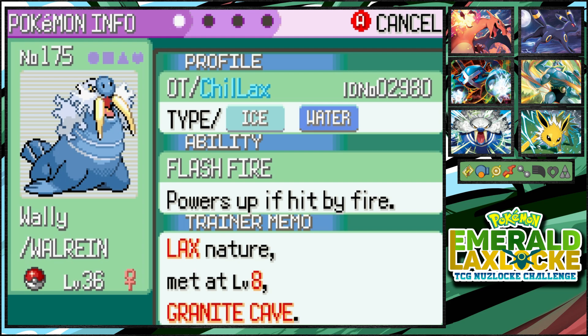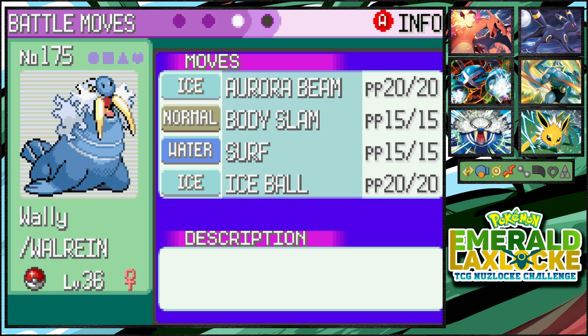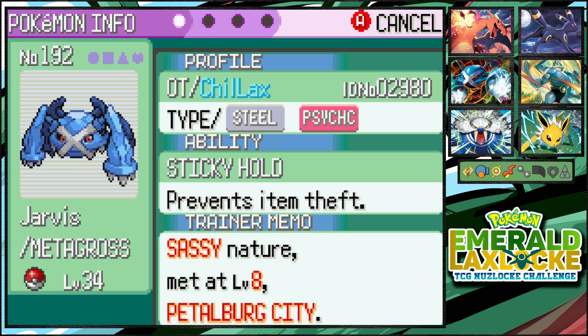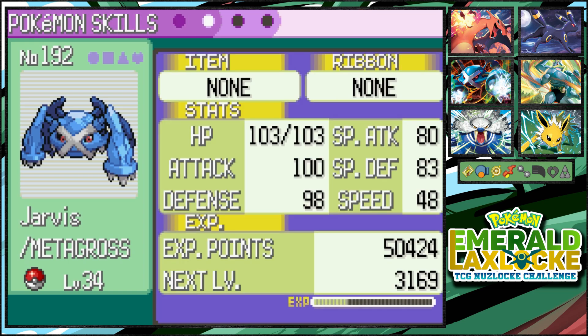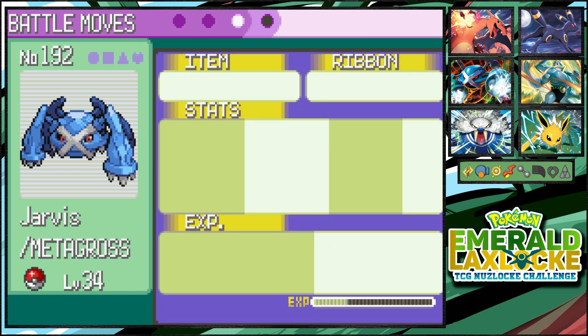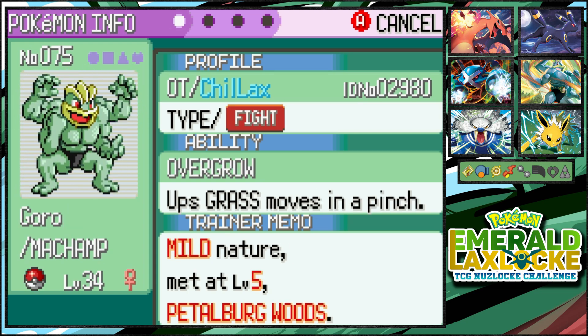Wally is rocking Aurora Beam — that's been coming in clutch — Body Slam, Surf, and Ice Ball, which we've hardly used. Then we got Jarvis, our Metagross, with Sticky Hold that prevents item theft. He's not holding anything so it doesn't matter much. We're rocking Take Down, Confusion, Metal Claw, and Pursuit — not the greatest moveset, but we're still rocking it.